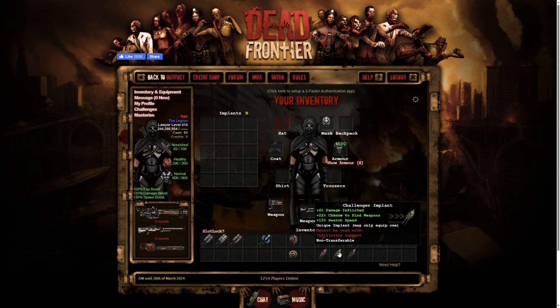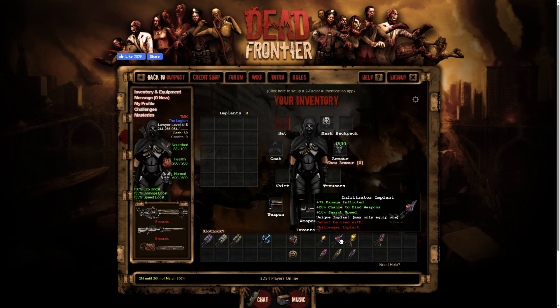Scorched Stone implant: plus six percent EXP gain, plus eight percent damage, plus two percent speed. Its counterpart has one percent less EXP — so five percent — and one less percent damage, but two percent more speed. So Scorched Stone is better for damage and looting, its counterpart is better for speed — though for speed, Obsidian is the way to go because two percent more is better than just two percent.